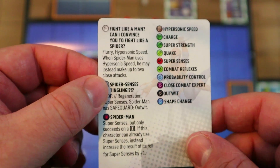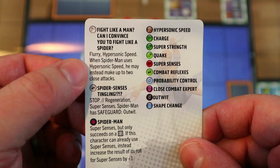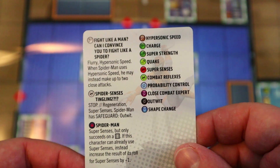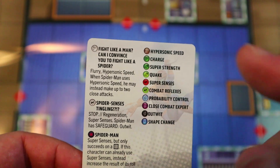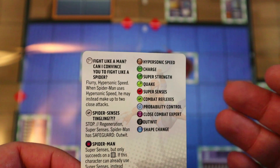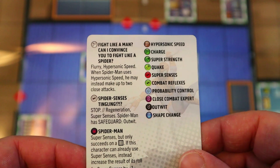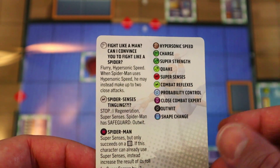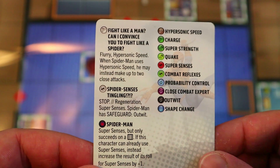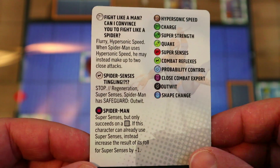Toughness comes in handy if he misses the Super Sense, and a 19 with Prob is really hard to hit as is. His starting movement power gives him Flurry and Hypersonic Speed, and when Spider-Man uses Hypersonic Speed he may instead make up to two close attacks. Normally you can't use Flurry with Hypersonic Speed, but this special Hypersonic lets him make up to two close attacks while hypersonicing — very awesome, definitely ups his damage potential a whole bunch.